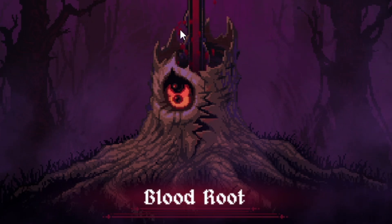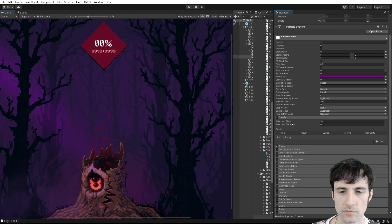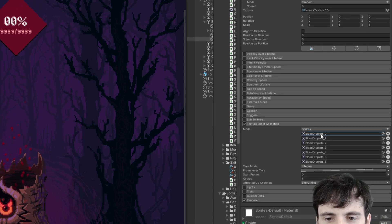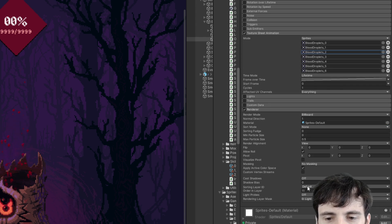I added the particle effect and separated some stuff for the blood particle. I animated the individual blood and it looks really sick. Here are my particle settings if you want a peek — for the shape I'm using an edge. The way I got them to animate is a texture sheet animation where I picked the individual sprites. When I render it I have it set on a layer that's in between the front and the back.